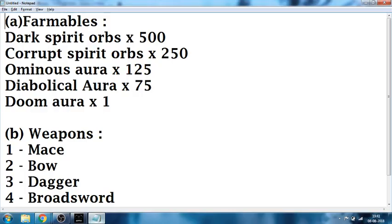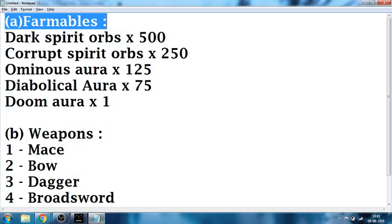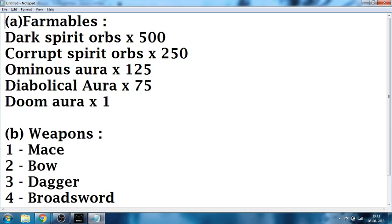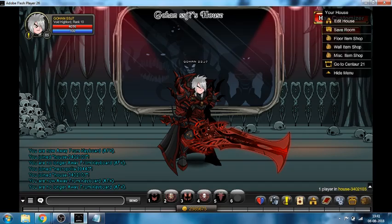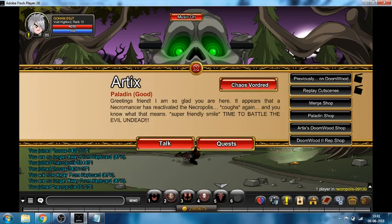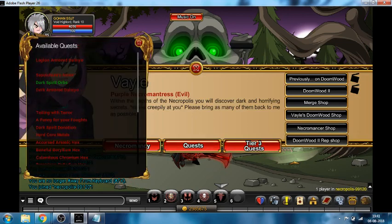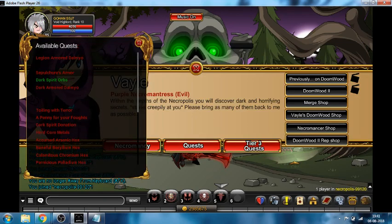Without wasting any time, this is the basic layout of what you should do once you complete the Doomwood saga. Let's join the Necropolis map. This is the map for anyone who is trying to make Blinding Light of Destiny and the Sepulchre's Doom Knight Armor.